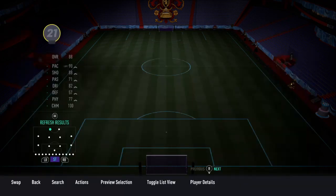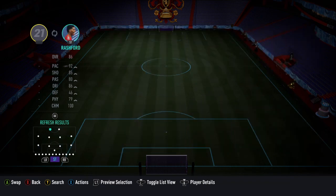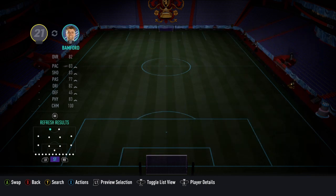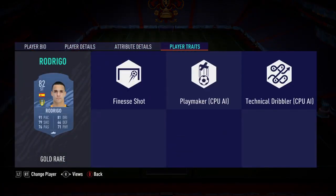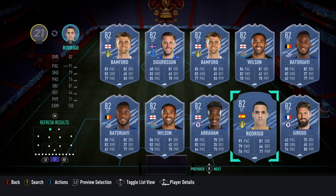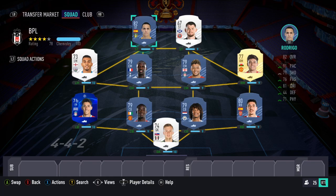For gold strikers, you're looking for someone who can finesse for you. You'll have to go down the ratings again, which is annoying, but you need to get someone in there with a finesse shot trait. Rodrigo is a big shout - easy to get and pretty cheap. I hope you enjoyed this video - make sure to click like and subscribe. The team rating is 78, but it will be 77 once you put the bench on. Good luck with this.